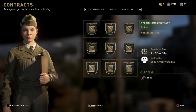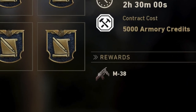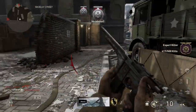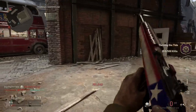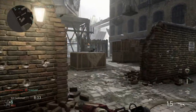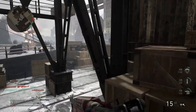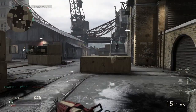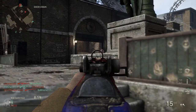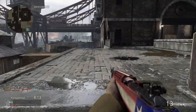Moving on to the Quartermaster, she's got the M38. I think the M38 was out when the Leprechaun mode was originally available. What you have to do is get 225 SMG kills and you've got 2 hours and 30 minutes. I suggest going on Shipment — a few games of Domination and you'll unlock it really fast. It's 5,000 army credits, so go ahead and get the M38.